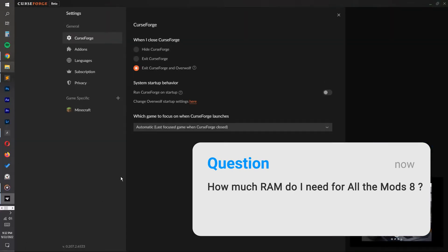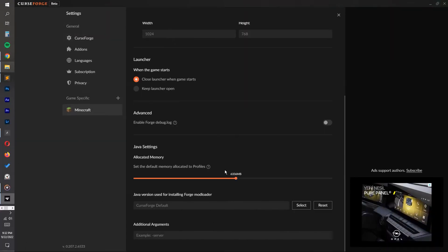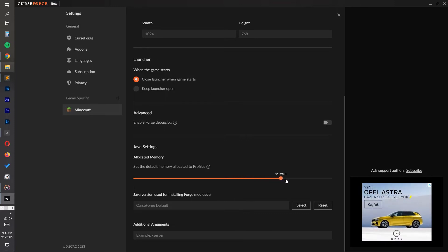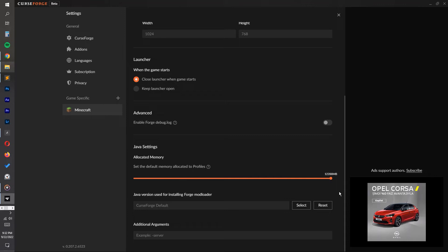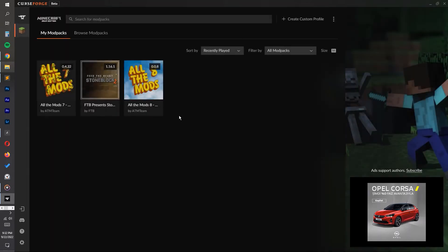We recommend at least 8 gigs of RAM for All the Mods 8. For a huge modpack such as ATM8, the more RAM you have the better. If you plan on playing it with a couple of your friends, you'll most likely need 16 gigs of available RAM on your server.